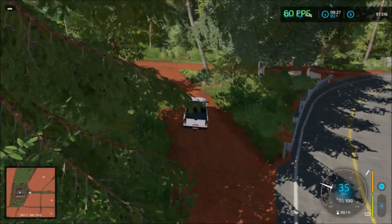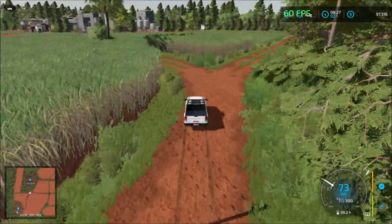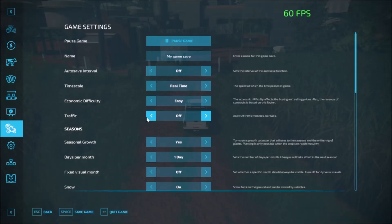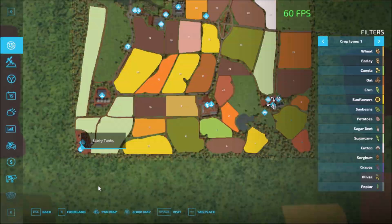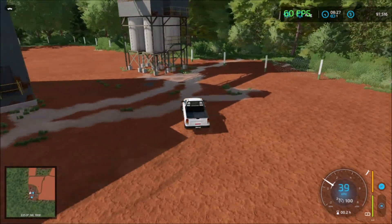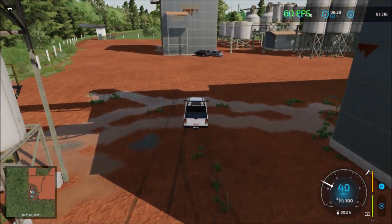Next we take the road down to more sell points. Down here we have the sugar cane plant, where you can sell your sugar cane, and there are slurry tanks as well. The sugarcane is at the front and the slurry is at the back — be careful driving back there as you can get stuck.